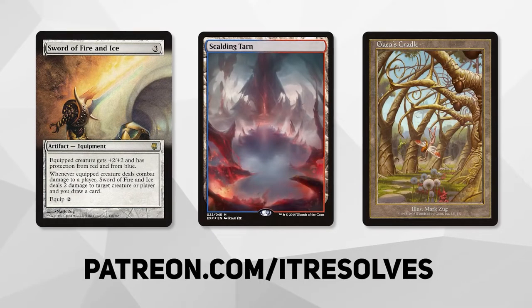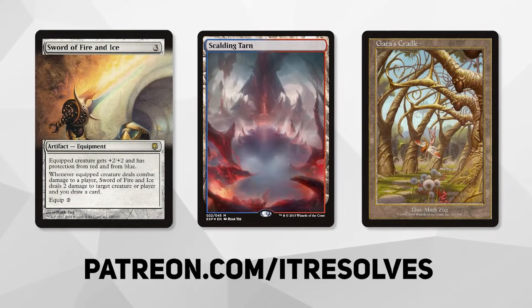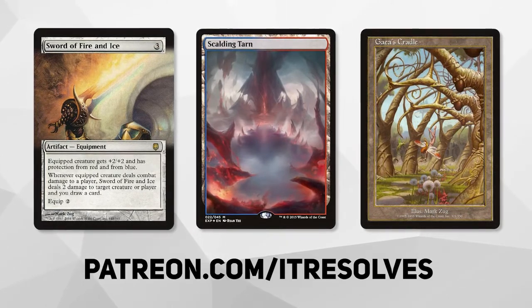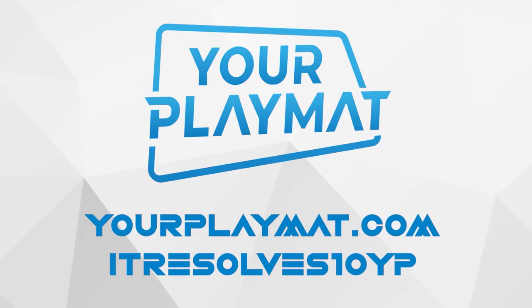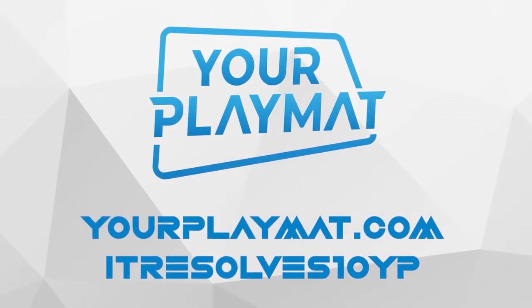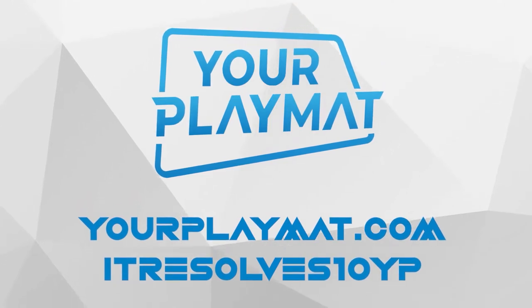What's going on, guys? If you want to support our content and pick up this month's amazing Patreon rewards, you can do so at Patreon.com slash It Resolves. If you're interested in custom playmats and sleeves, visit YourPlayMat.com and use code ItResolves10YP for 10% off your entire purchase.